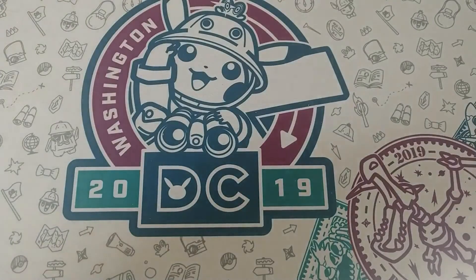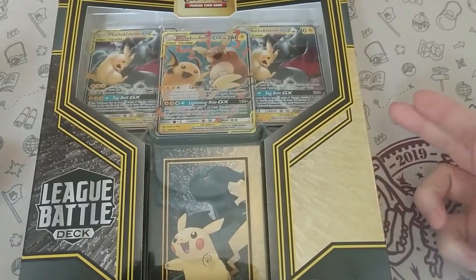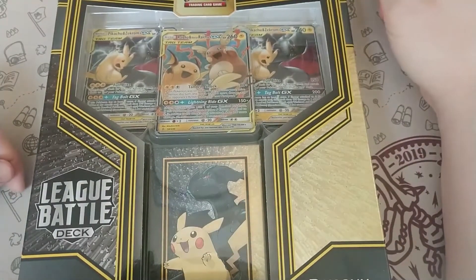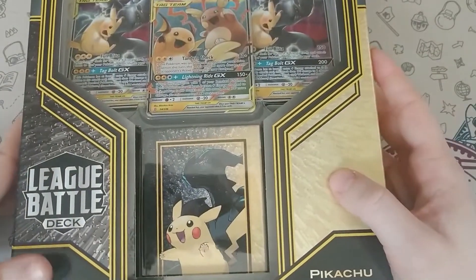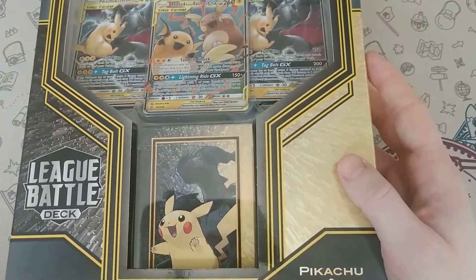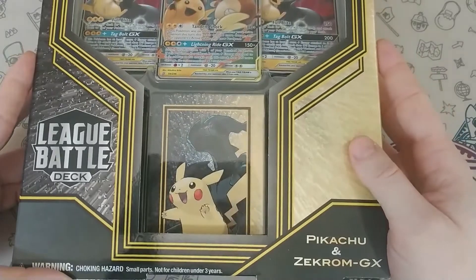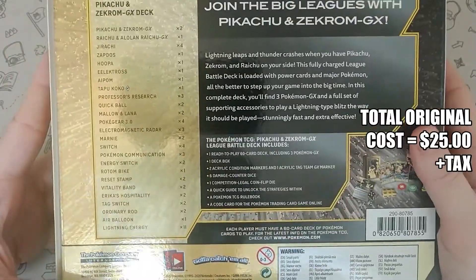Hey everyone, welcome back to Desert Fox Gaming. Today we are going to be opening up the Battle League Pikarom deck with the three tag teams: the two Pikachu and Zekroms, and then the one Mallow and Lana tag team card. Obviously now everyone is able to have a Pikarom deck on Pokemon Online. I've been battling quite a few more Pikarom decks — some are played better than others. It seems like not everyone has the exact right cards needed to make this deck work perfectly, or they just brick.